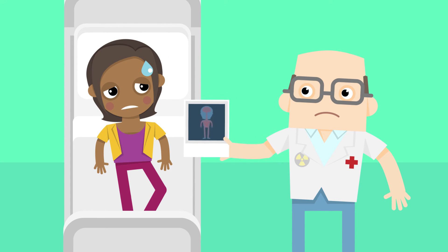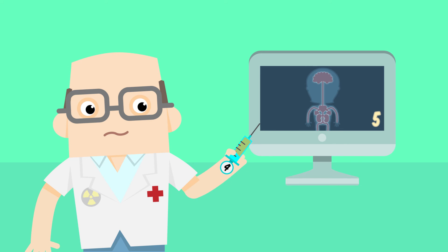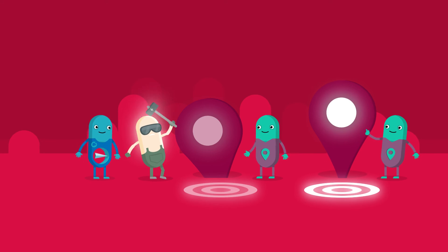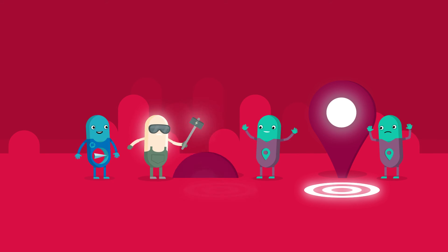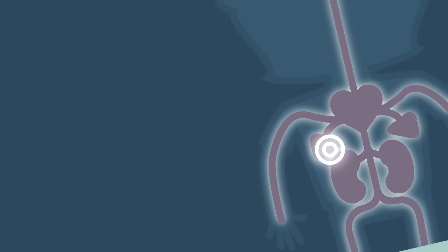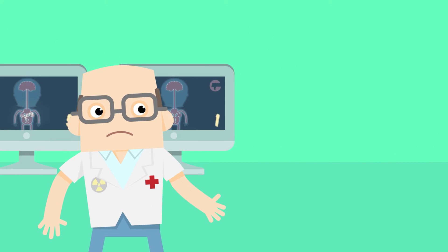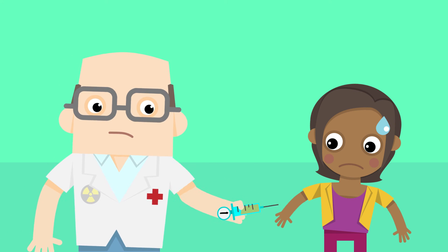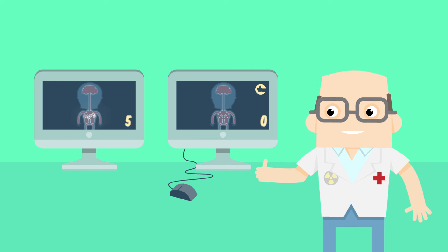And this can make you feel unwell. If the photo doctor doesn't send enough Sams, there will be too many poorly spots for Sam to break up, and some poorly spots will remain. These spots will still light up on the special photo, and then the photo doctor hasn't managed to make you better yet. He will have to give you another injection with Sams and Tims to make sure that there are no more poorly spots to see on the photo.